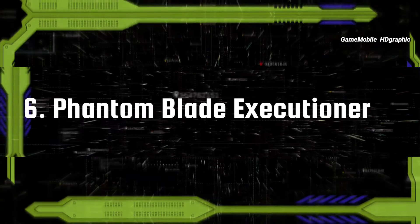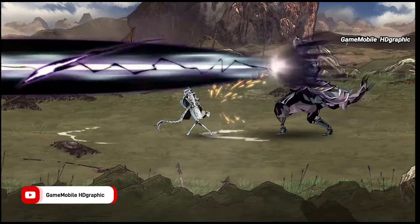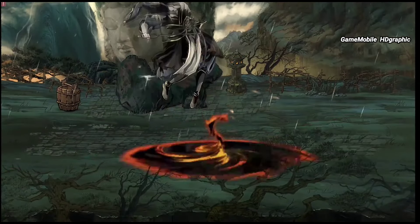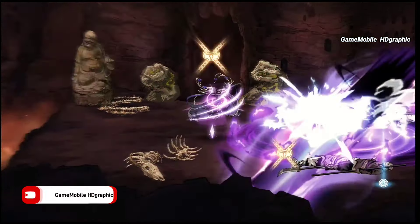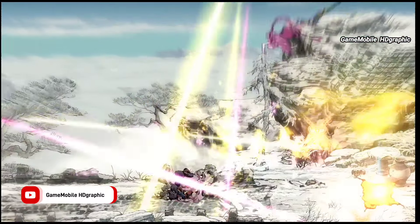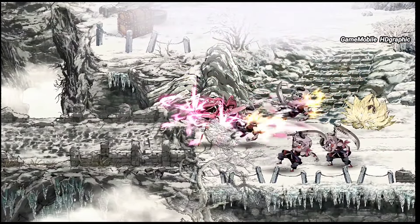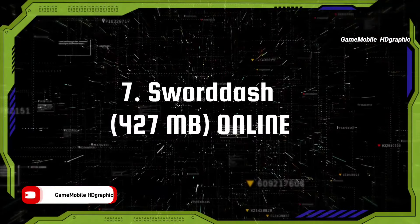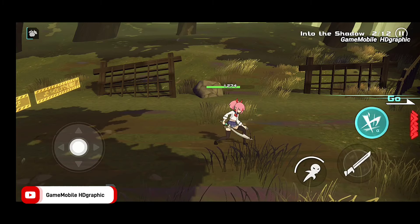Phantom Blade Executioner — this best samurai game is made for both PC and mobile platforms. We are only able to play it during CBT testing, as the game is still in development. The graphics have been optimized with amazing flashy skills and super-fast action hack-and-slash. The art style is very different from other games — it appears to have a hand-drawn graphic style with a combination of darker colors, giving it a unique look.